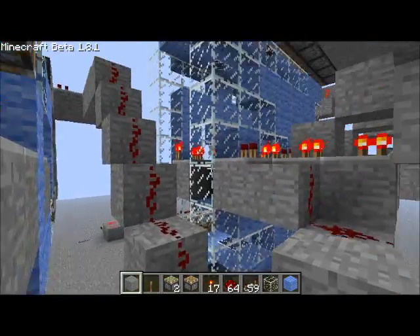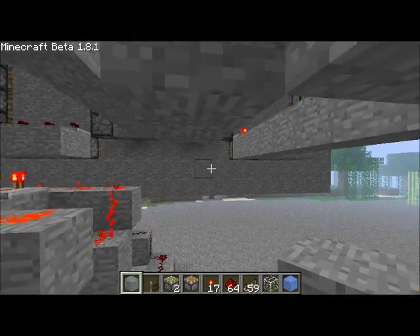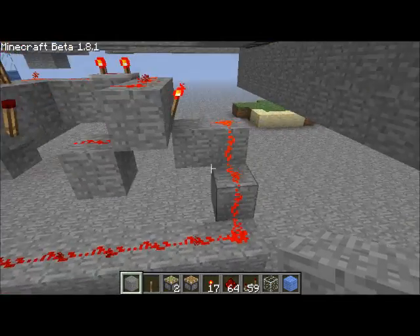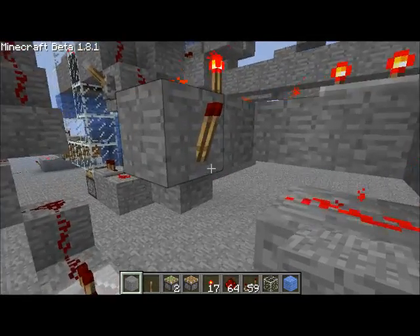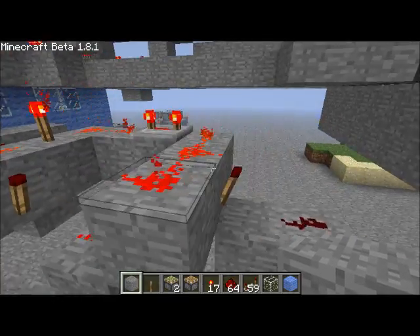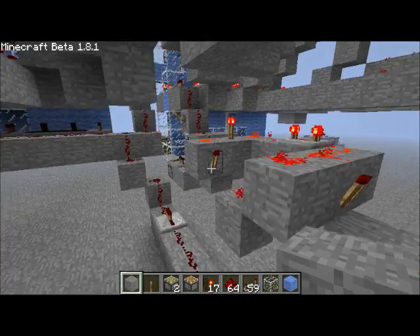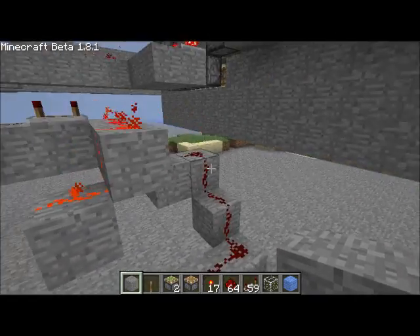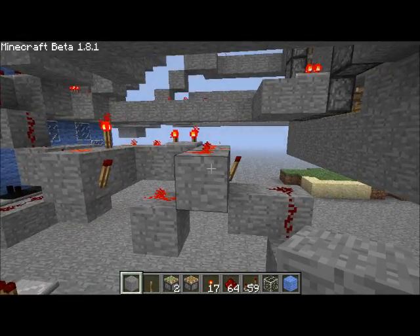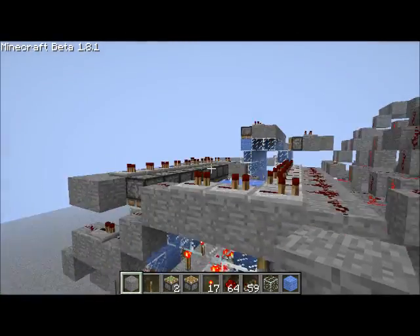A problem I was having with this is if I started the block and threw zero, and it's supposed to flip at zero, then this would flip to one automatically. So what I did was I hooked up an AND gate — half of an AND gate over here — to a NAND gate. Basically, if it powers off, nothing comes through. If it powers on then goes off, you get a short burst of current. And that's how that works.